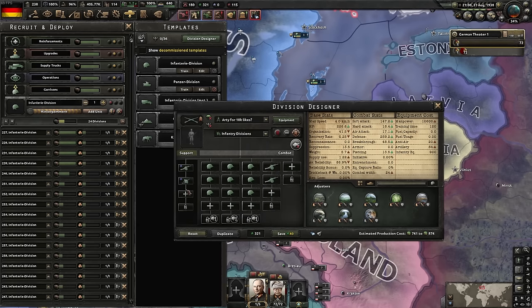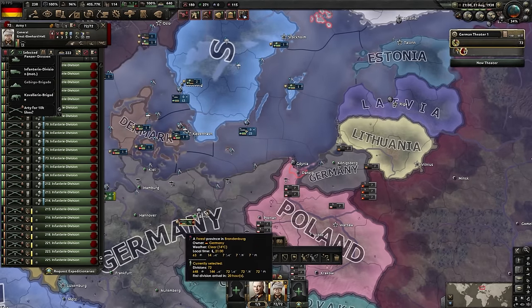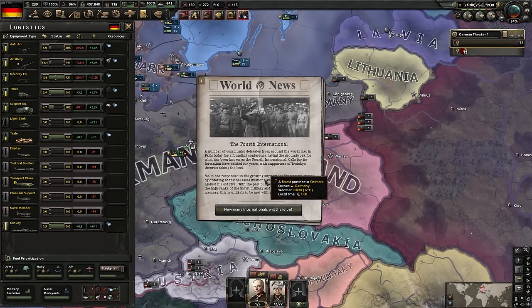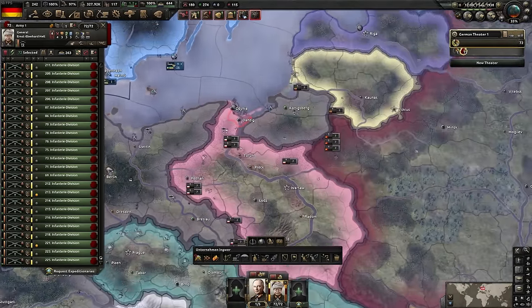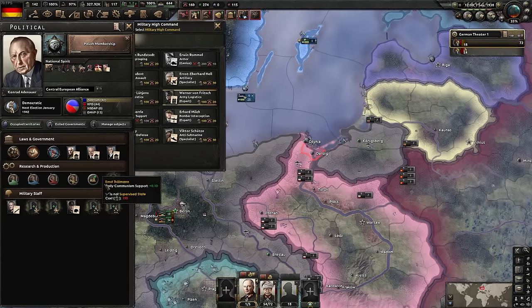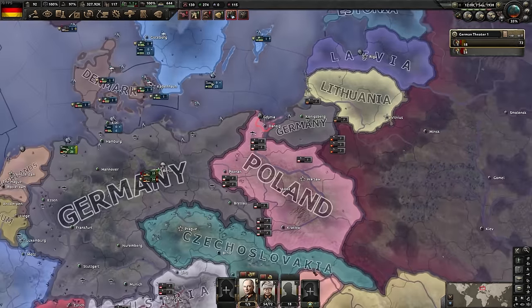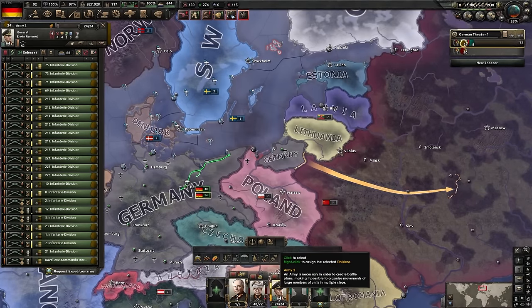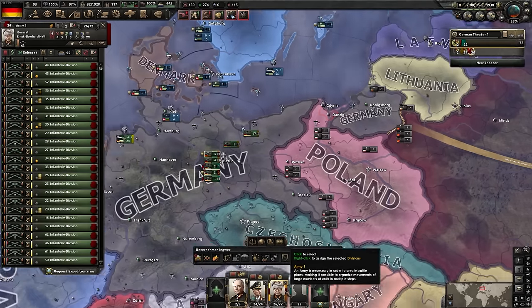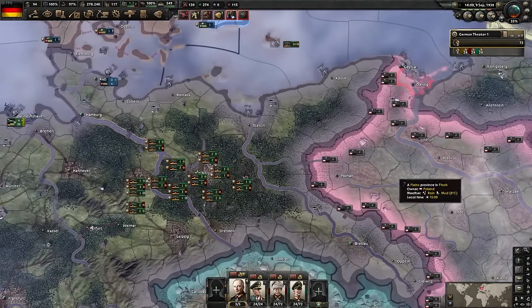I press S to split the army into 24-unit stacks and assign them to a front line since we're already connected. Rommel leads the charge. Dividing them into groups and assigning generals for maximum coordinated attack. I'm surprised many of these generals weren't part of the Nazi party - though Kesselring was definitely a Nazi. We stored the remainder of Hitler's crew in prison, but that doesn't seem to have affected the generals available.